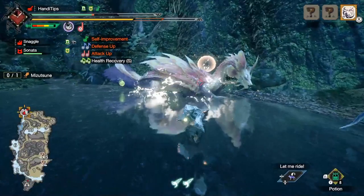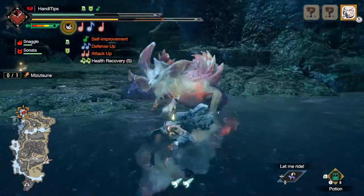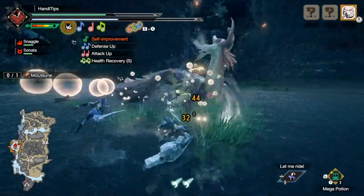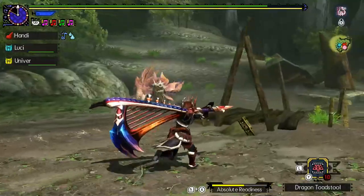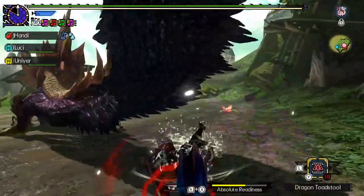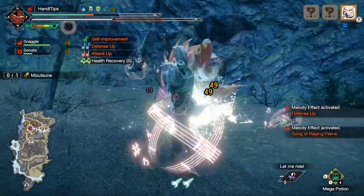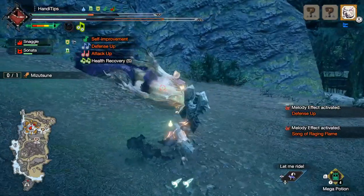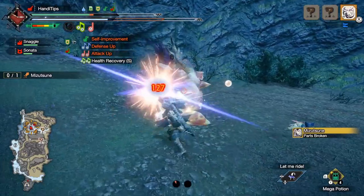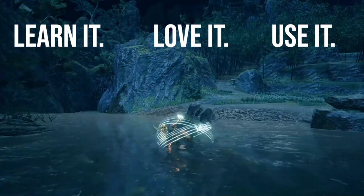Finally, we come to an attack that I feel isn't getting enough spotlight for just how amazing it is from a utility standpoint and for the solid damage it can do. When you use the Perform move, you get some delicious iframes and damage while your hunter maneuvers in a slick way and applies the self-improvement buff. As soon as I saw this move, I was immediately drawn back to the fun I had playing Adept Hunting Horn in Gen U. When you land an adept dodge, you have the option of pulling off a sleek, safe recital — you can clearly tell this is the move they perform in Rise. The move in Rise is a direct upgrade since you can pull it off anytime you want while still retaining a level of invulnerability. You need to be using this move way more to stay aggressive and keep yourself in solid positioning with the monster.